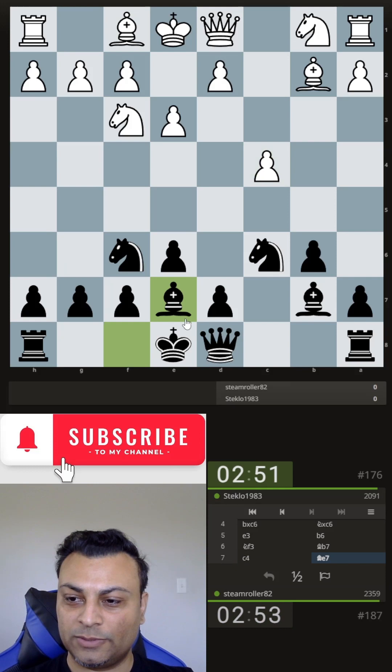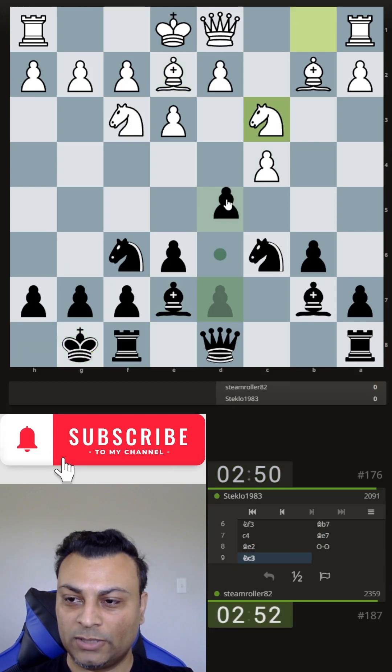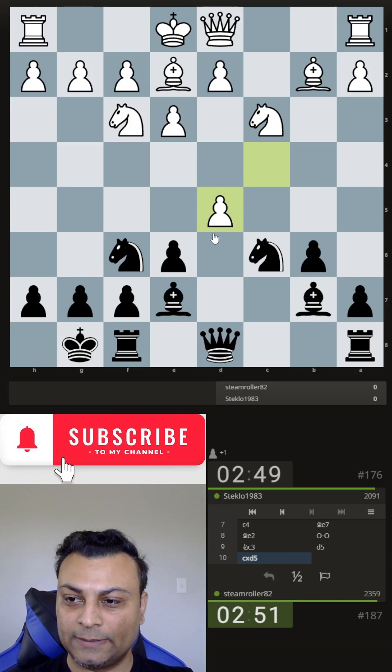Maybe just Bb7 and castles. And then now d5. I'll play with the pawn.